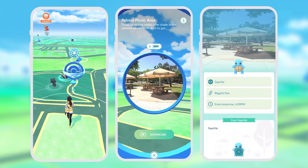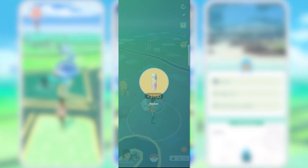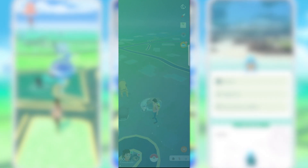Probably the most overlooked and underappreciated feature in Pokémon GO has got to be Pokémon Showcases. You could pick yourself up a bunch of premium items for free by winning Pokémon Showcases whenever they are active. However, it is extremely difficult to win a Pokémon Showcase, because Niantic does not give you a lot of information regarding your entry compared to the other entries. But there are a couple of tips and tricks you can follow to win more Showcases that I want to talk about in this video.